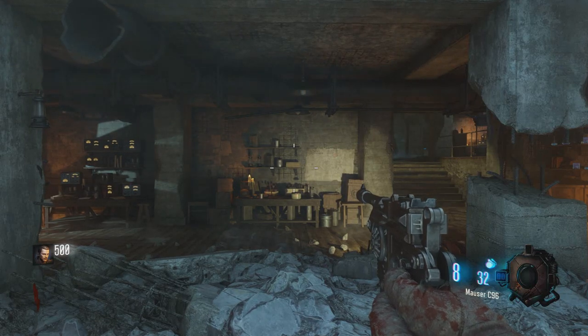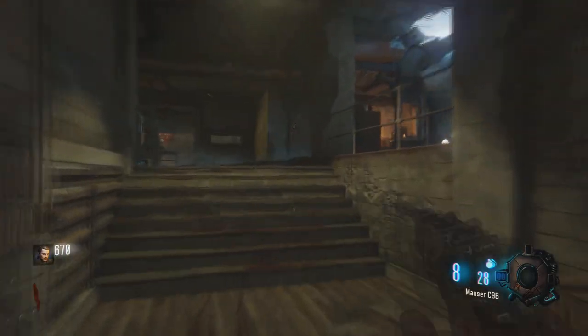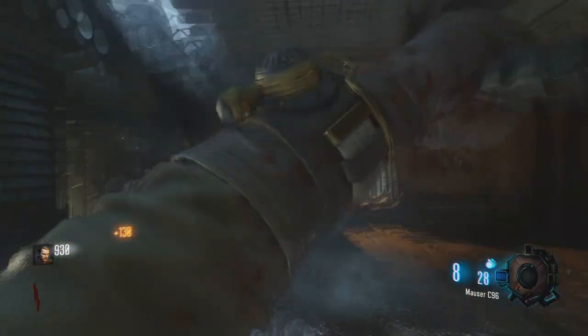Hey guys, it's Shimmer and today I'm going to show you how to pack a punch on the zombies map Origins. There are 6 generators around the map that you will need to activate or power up to be able to pack a punch.